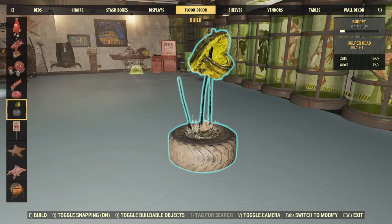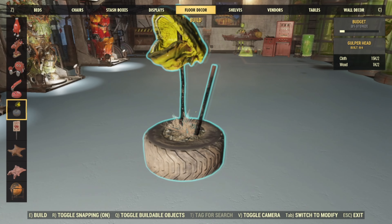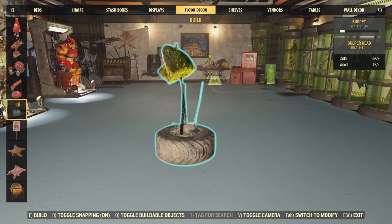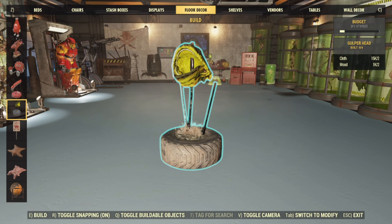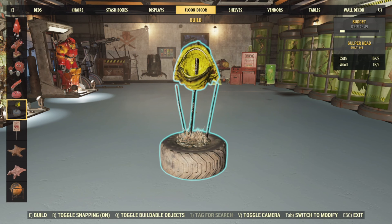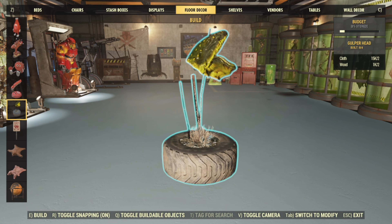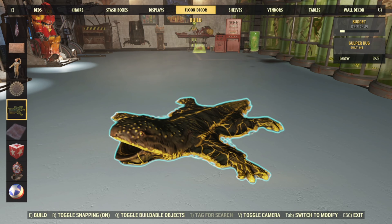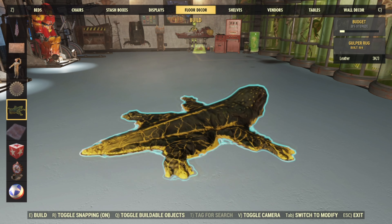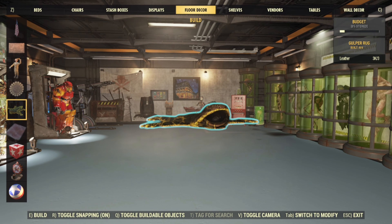The Gopher Head plan is also a 10% drop if no distillers are destroyed with 60 venoms collected. I think I would have preferred a mounted head like all the other creatures, but this is okay I guess. And there's also the Gopher Rug, which is another plan at a 10% drop if no distillers are destroyed and 60 venoms are collected.